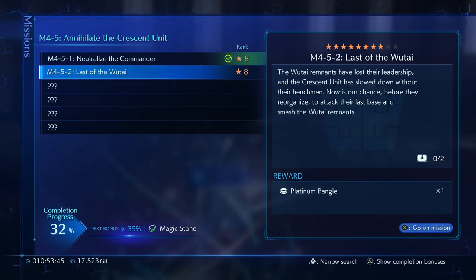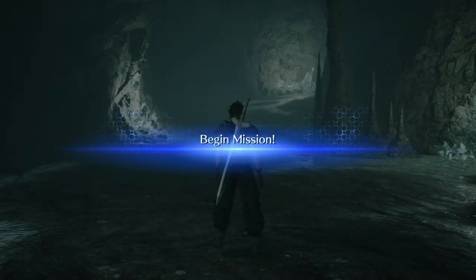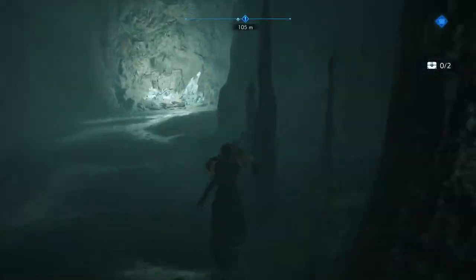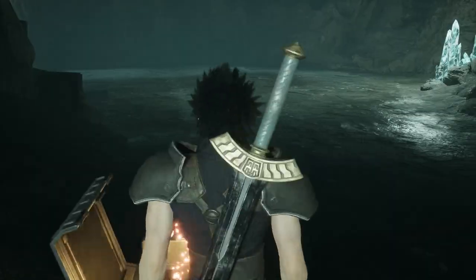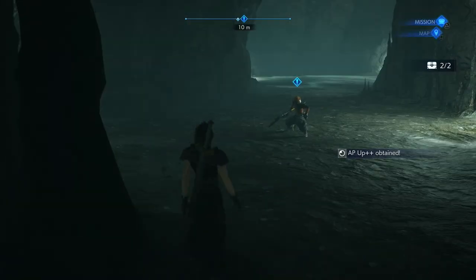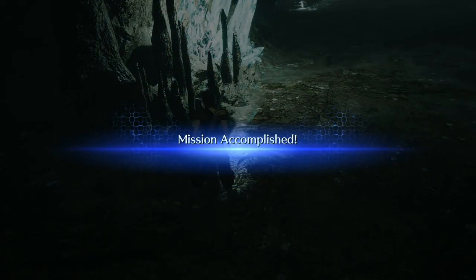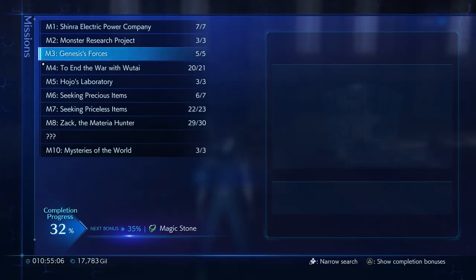Last of the Wutai: the Wutai Remnants have lost their leadership and the Crescent Unit is slowed down without their henchmen. Now is our chance, before they reorganize, to attack their last base and smash the Wutai Remnants. This is gonna be a really fast one. There's two chests here — always good to do that little circle around yourself, because they do like to start hiding chests behind you, which is very mean. AP Up Double Plus. And once again — Quake, Quake, Quake. No damage. Platinum Bagel, no damage.